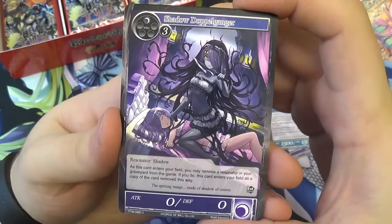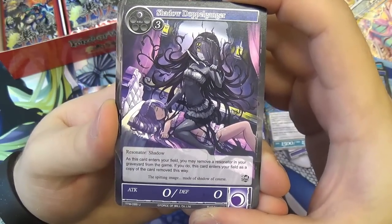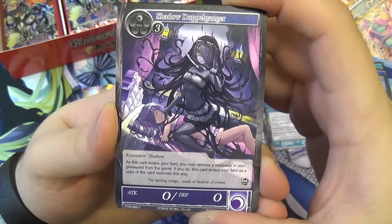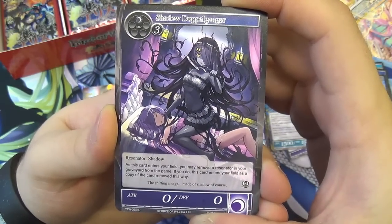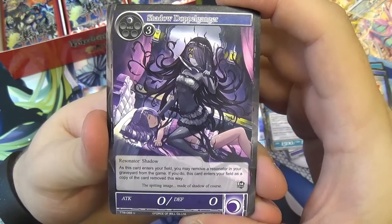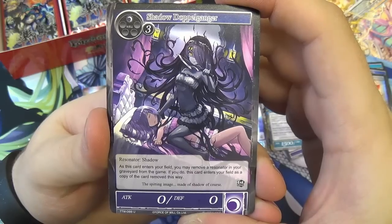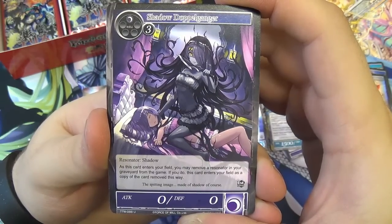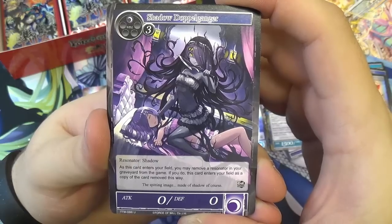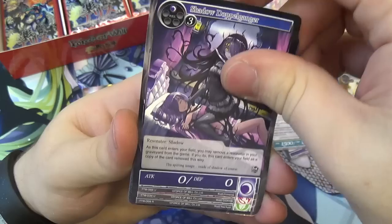We have Shadow Doppelganger — four will to play, counts as a shadow, 0/0 attack and defense. However, as this card enters your field, you may remove a Resonator in your graveyard from the game; if you do, this card enters your field as a copy of the card removed this way. It really is a doppelganger and the possibilities are limitless. You want to be copying your big threats. Apparently you can copy the enter effect, though that's something we'd need to look at in the comprehensive rules guide.